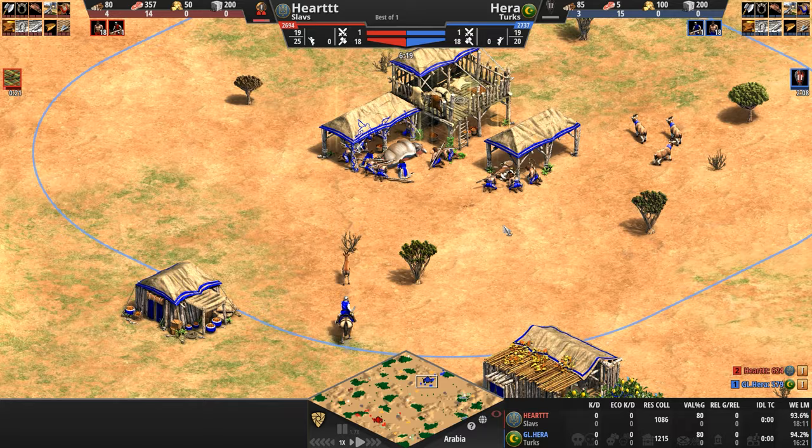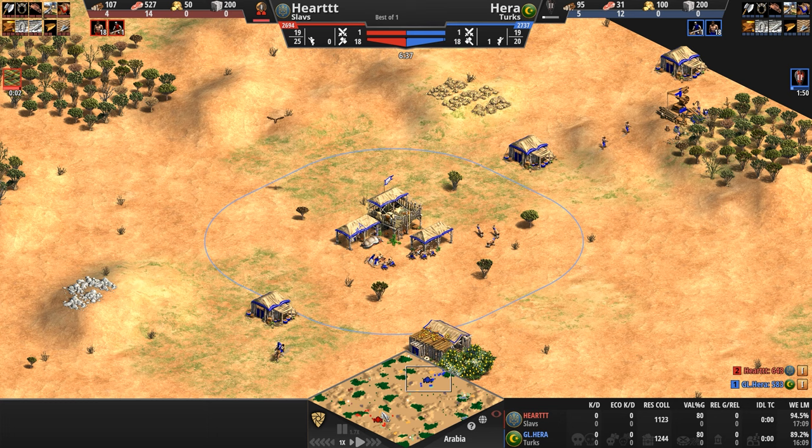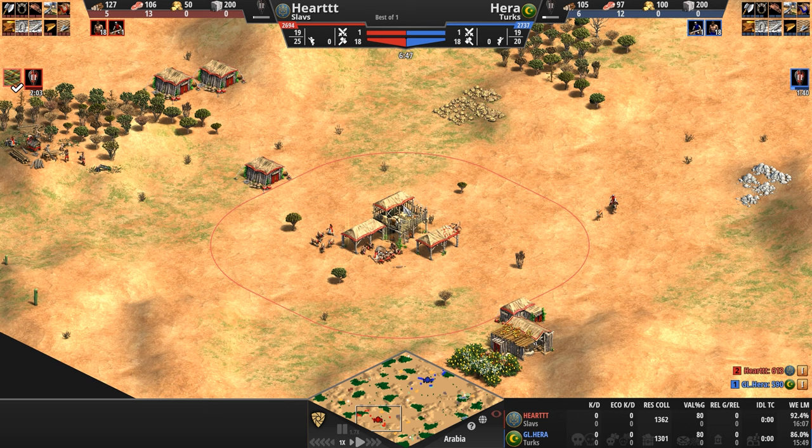So the Turks are a pretty powerful resource-saving civilization. Those are the two civilizations. Both players are sitting on 18 villagers and heading up to the next age. It looks like our Slav is behind — actually the opposite, I'm sorry — the Turk is ahead of his opponent. Perhaps he skipped Loom.